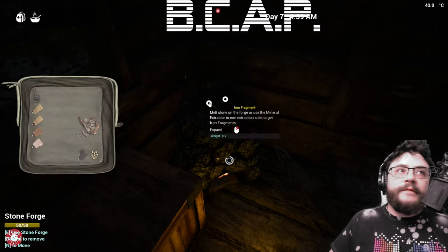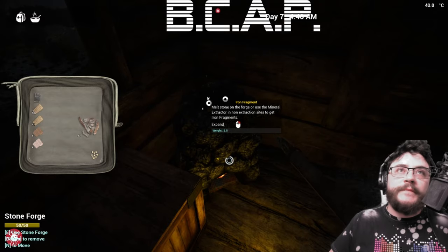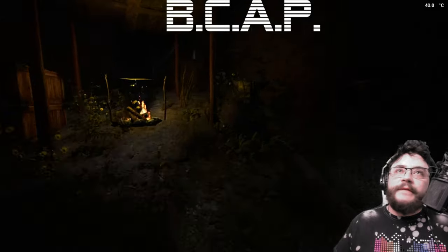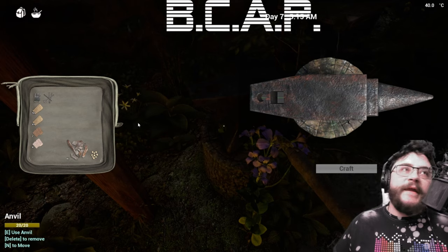Okay, take the iron fragments — I got five now. Put the five in there, let it cook. You got your iron ingot. This is the main part: you drag it over here, create nails — bam.